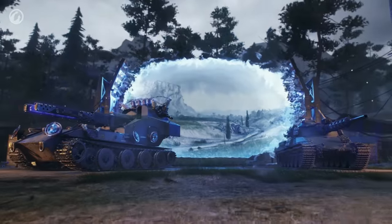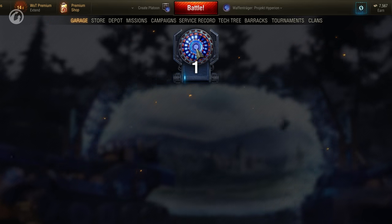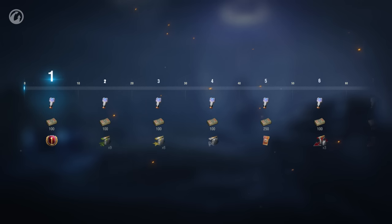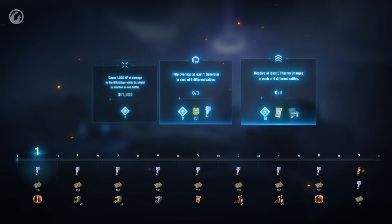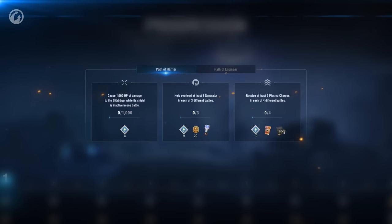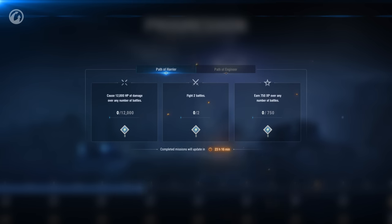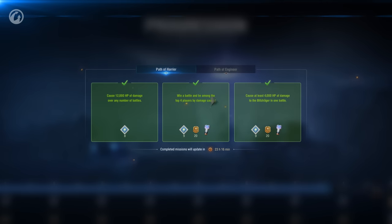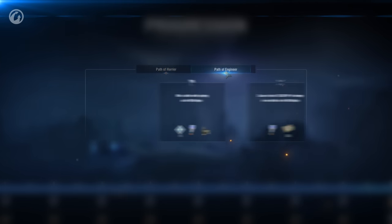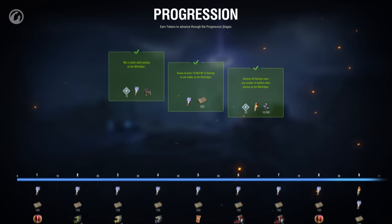The Waffentrager – Project Hyperion event is not only about fierce clashes with the Blitztrager. It's also an opportunity to get tons of awesome rewards. After the launch of the event, a special progression divided into stages with rewards will be available in your Garage. You need to complete missions to advance through it. Mission conditions are displayed right in the progression window. The first three missions for the Harriers will be unique — you can complete them only once during the event. After these missions are complete, they will be replaced by repeating missions updated once a day. If you start any mission but don't manage to complete it, its progress will be transferred from day to day until it's completed.